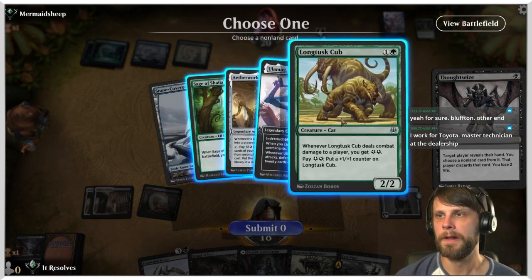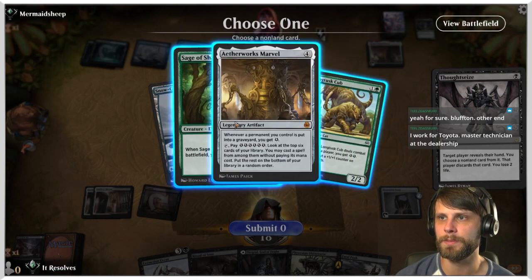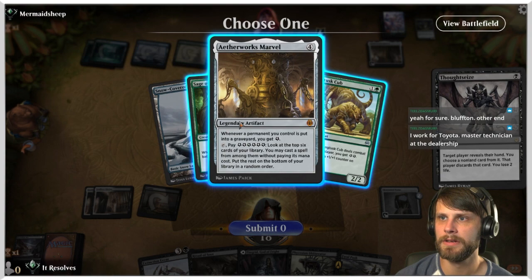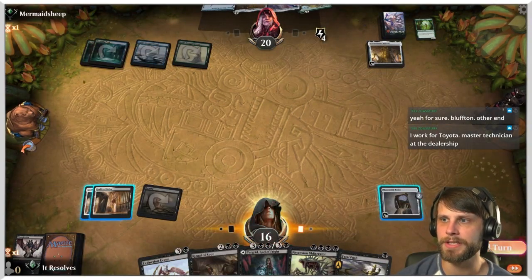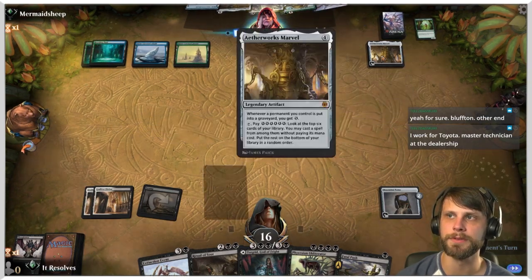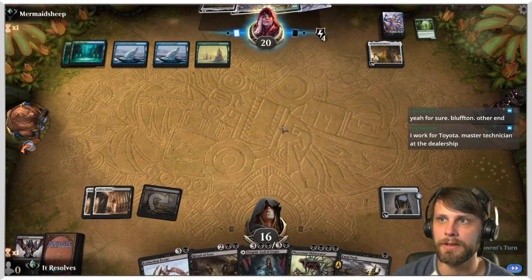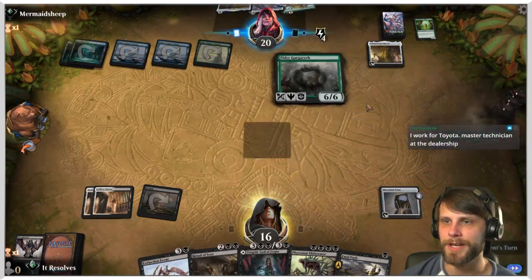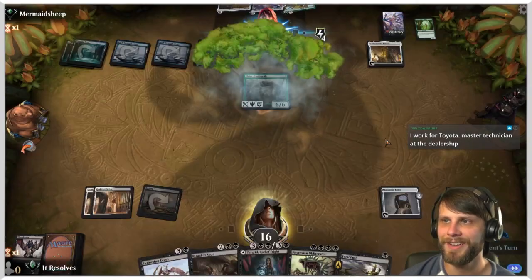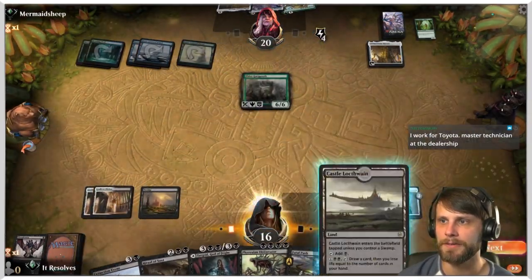If we take this, we potentially take them off of hitting Aetherworks Marvel this coming turn. It's not a perfect plan but we're gonna do the best we can. Let's go ahead and draw — that land is very helpful.